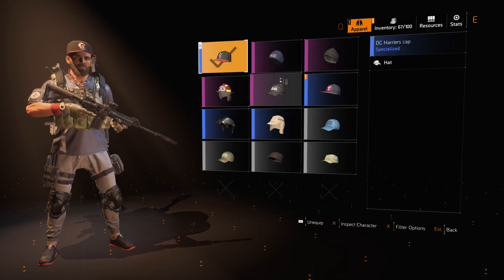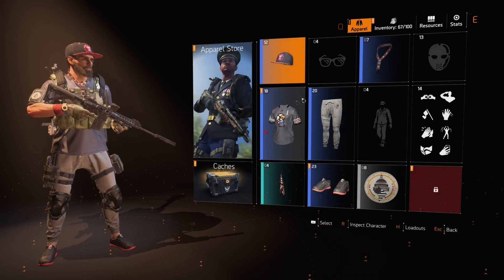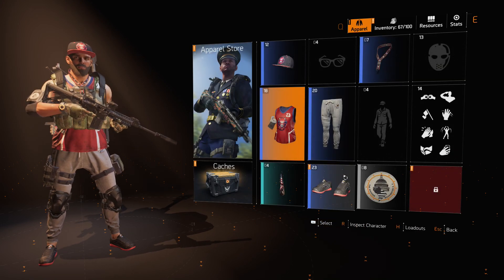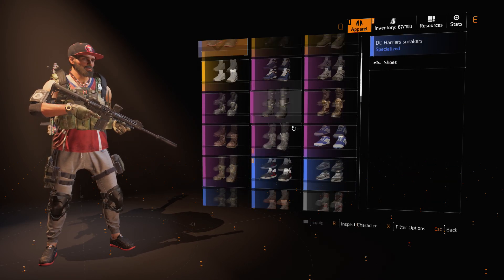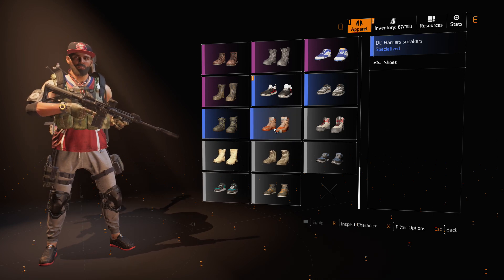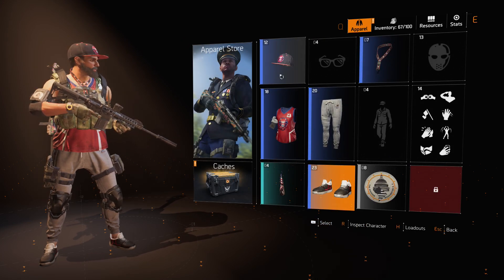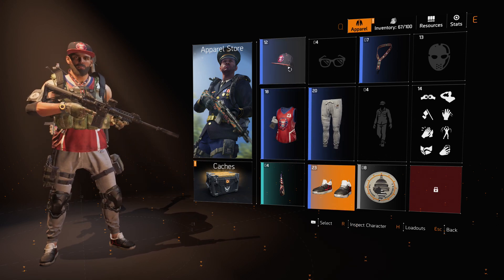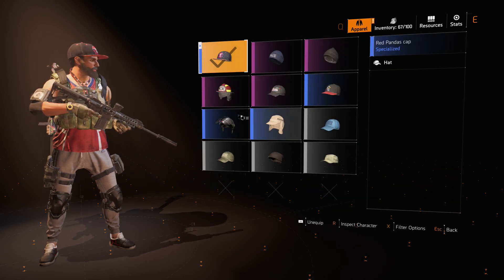Let's check out the third one — we have the red one. It came with a shirt too, like a jersey. I think that one didn't have a different set of pants. There we go, so we got that one right there.